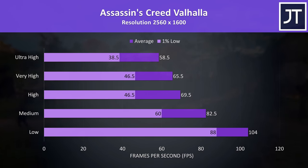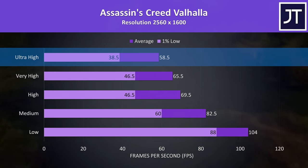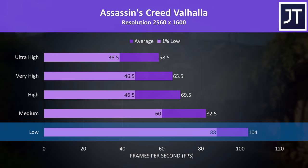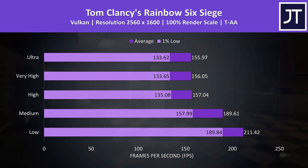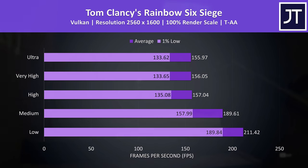Assassin's Creed Valhalla was also tested with the game's benchmark, and we're looking at nearly 60 FPS at max settings even with the higher resolution, while low settings pushes us beyond 100 FPS if you prefer smoothness over visual quality. Rainbow Six Siege has been thrown in as a shooter game. Even the 1% lows are higher than the screen's 120Hz refresh rate, so all good here.